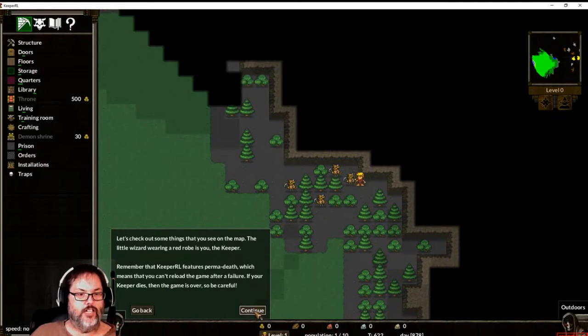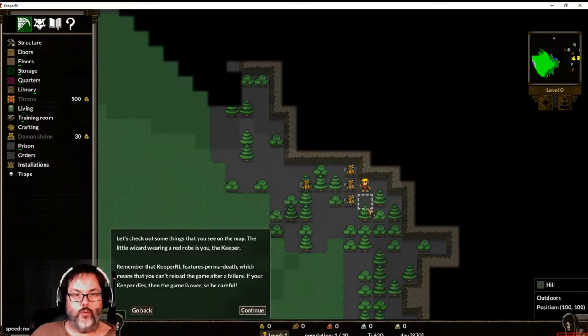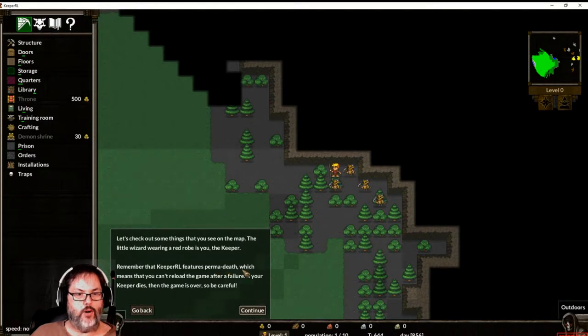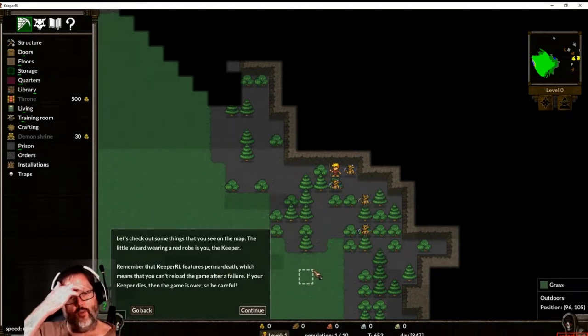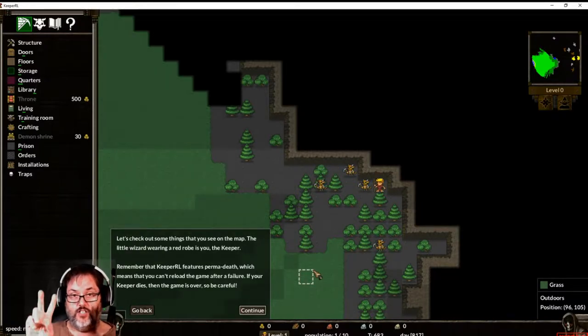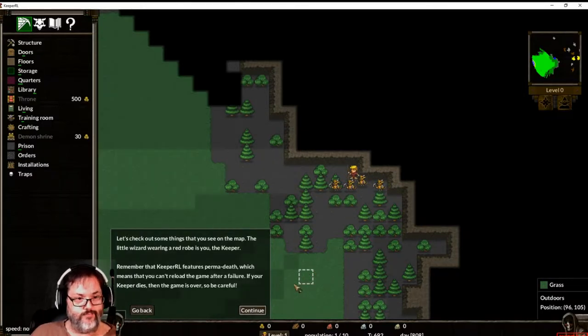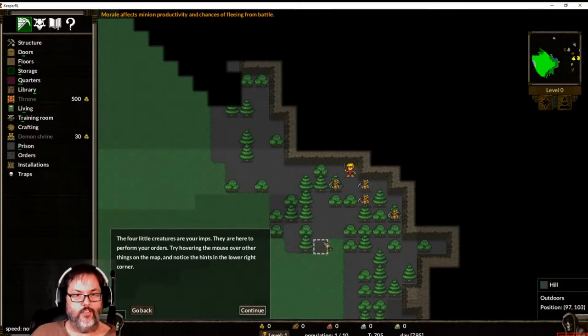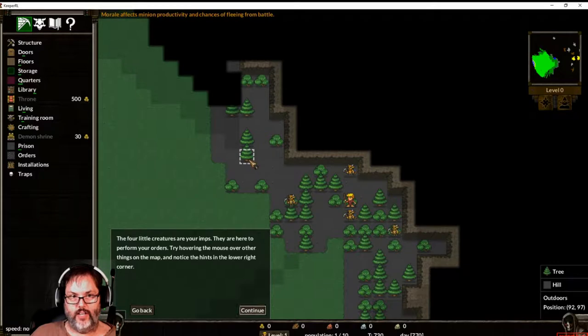The little wizard wearing the red robe right here - that's you, the keeper. Keeper RL features permadeath, which means you can't reload the game after a failure. If your keeper dies, the game is over, so be careful. This is along the lines of Dwarf Fortress where losing is fun! The four little creatures are your imps - they're here to perform your orders. Try hovering the mouse over other things. We've got a tree on a hill.